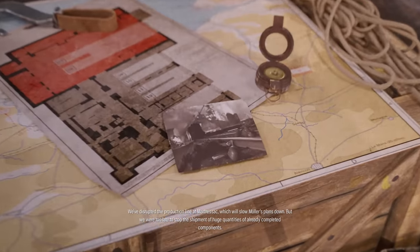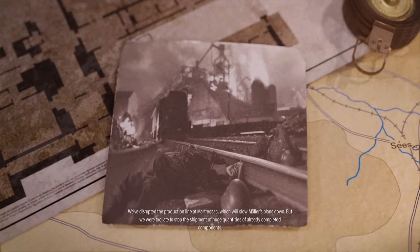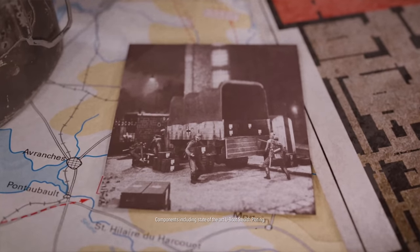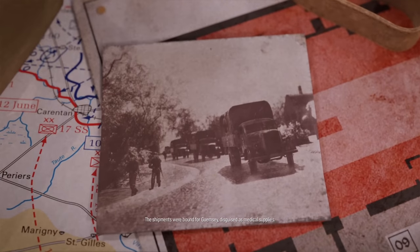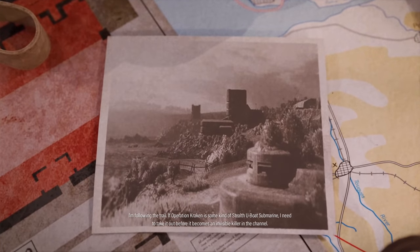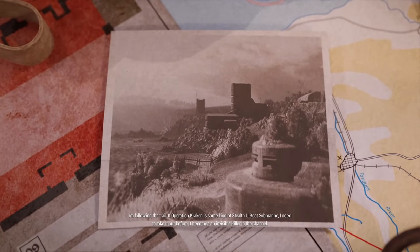We've disrupted the production line at Marchesac, which will slow Mauler's plans down. But we were too late to stop the shipment of huge quantities of already completed components — components included state-of-the-art U-boat stealth plating. The shipments were bound for Guernsey, disguised as medical supplies. I'm following the trail. If Operation Kraken is some kind of stealth U-boat submarine, I need to take it out before it becomes an invisible killer in the channel.